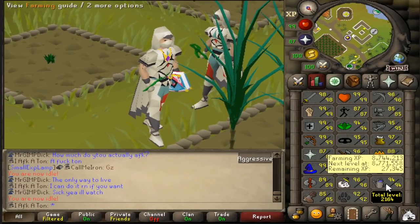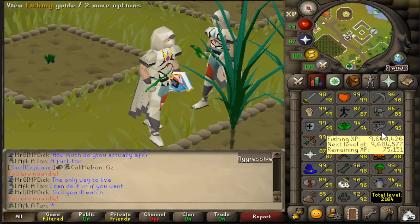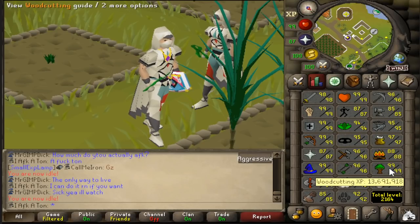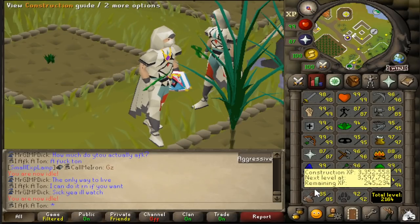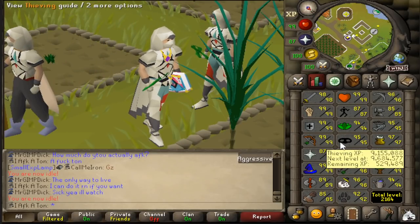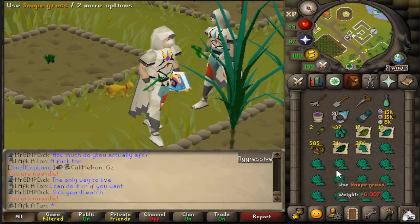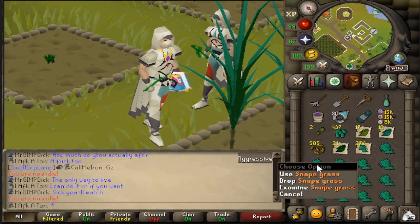I'm actually really close to a farming level, and I think tonight's going to be a good bit of skilling. I'm close to a farming level, a mining level, a fishing level - I have so many levels I can go get, so that's probably going to be in the cards for tonight. I do need to do some foot pedaling so I want to get a little bit of thieving done soon, and I'd also like to work on a good bit of high alching to see how much cash I can get.